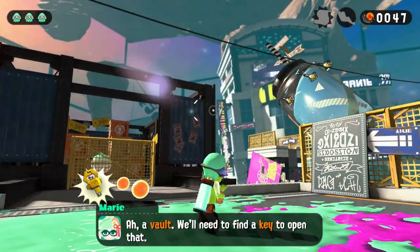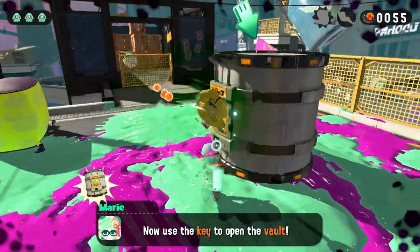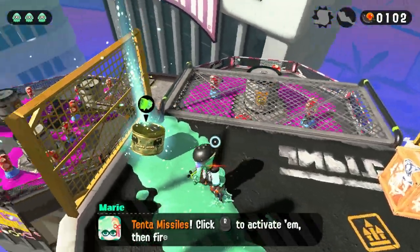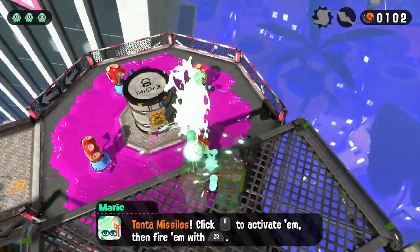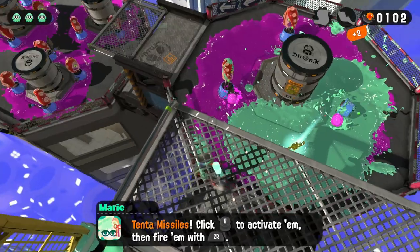I soon came across a vault. As all vaults go, I needed a key to open it — it ended up being a little ways away in the saran wrap box. I unlocked the vault and pushed onwards. After walking for a bit, I came across a new weapon called the Tenta Missiles. All you have to do is locate, lock on, and fire. I got half of them, so it's passing I guess.